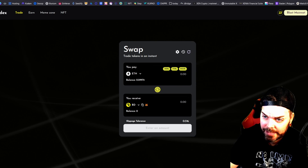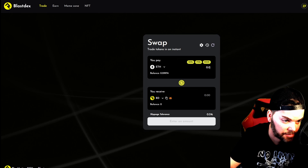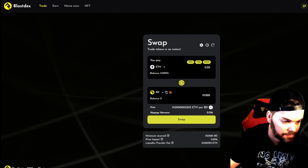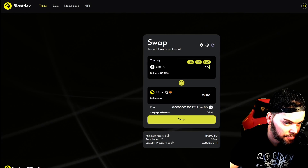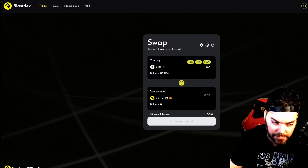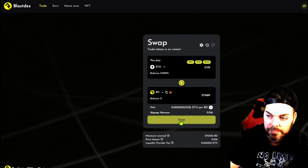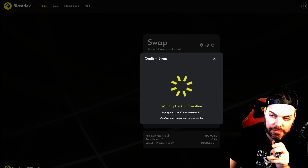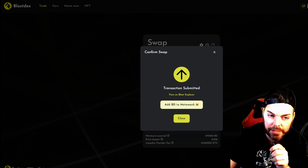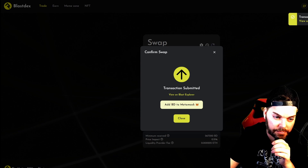BlastX appears to be the main exchange for Blast. Just out of curiosity, let me try swapping a little bit — let's do around 0.05 ETH or a bit more, which comes out to about $300. I'll hit Swap, confirm the swap, and I'll add the token to MetaMask. It's already done — that's a very fast transaction, probably because the network is new and not many people are using it yet.